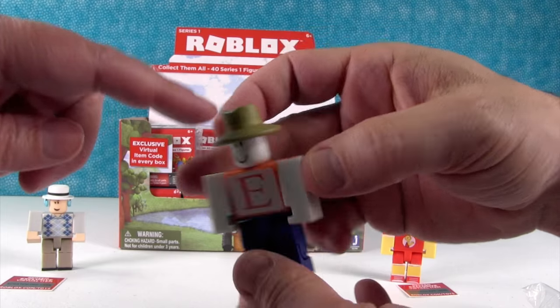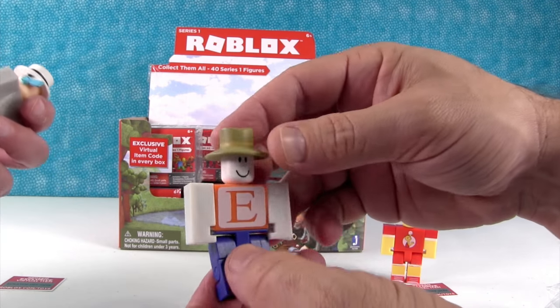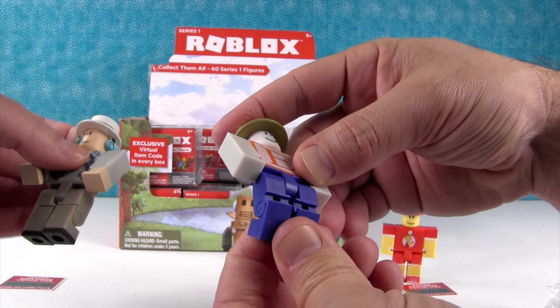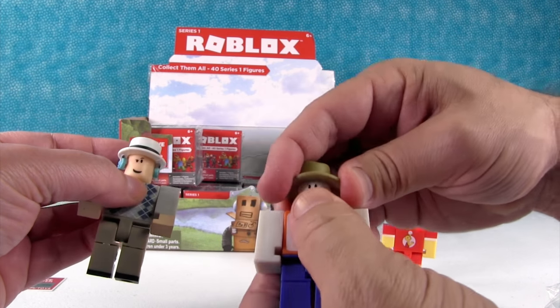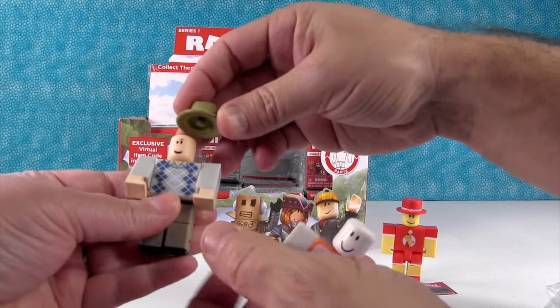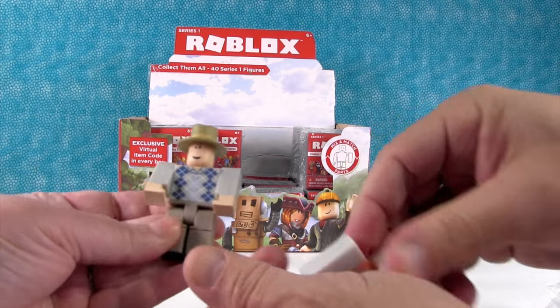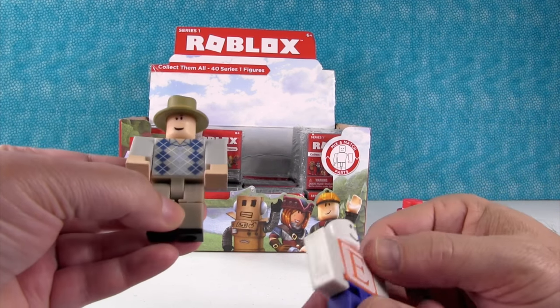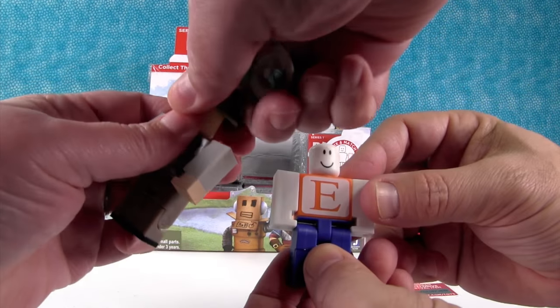That's the hat Drew wore at Disney — the fedora. We'd have to change hats out, but you can't, it's attached to the head. And Drew's not that white. Actually the hats come on and off. But the little blue thing's on the ear. That's Drew right there. I should try to find a picture and put it — that is hysterical.